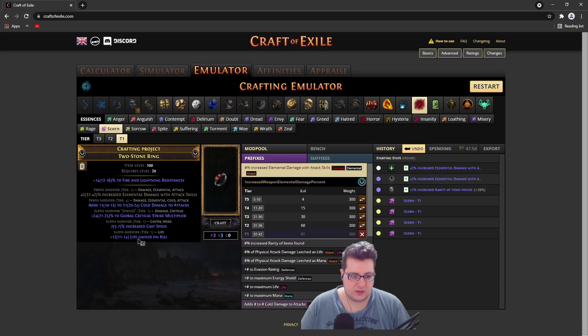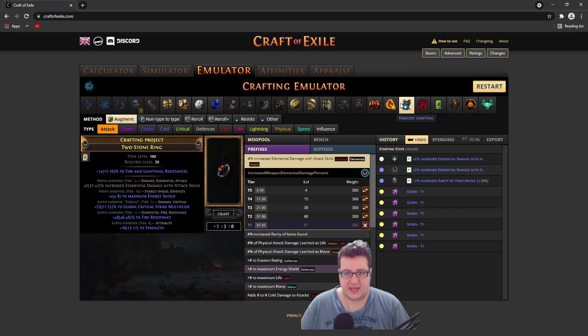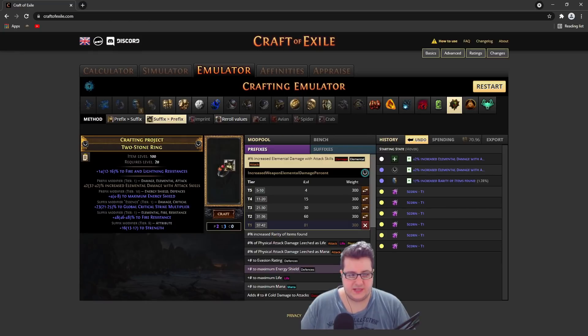I would recommend keeping, depending on your build, stuff like intelligence, resist, accuracy, maybe attack speed. If you hit a really good res, you can try suffix to prefix to remove the strength. If you fail it, you just go back to essence spamming. I use a lot of prefix to suffix and suffix to prefix in this craft.